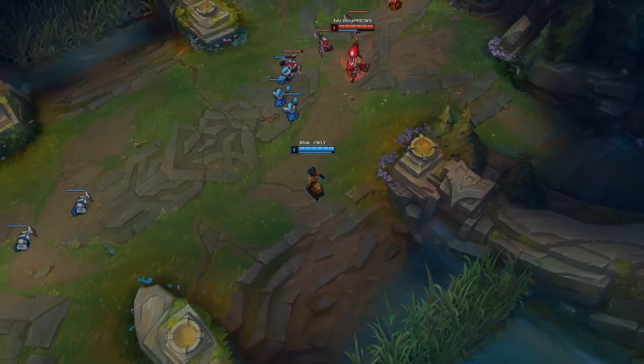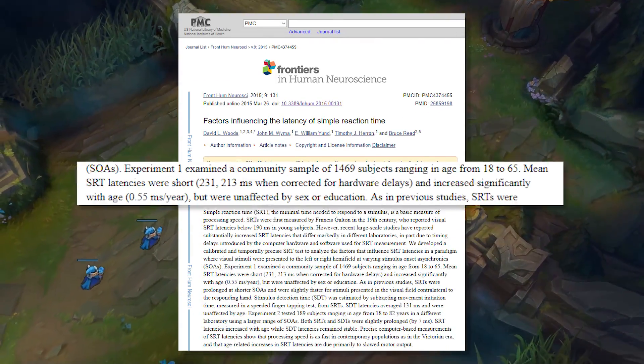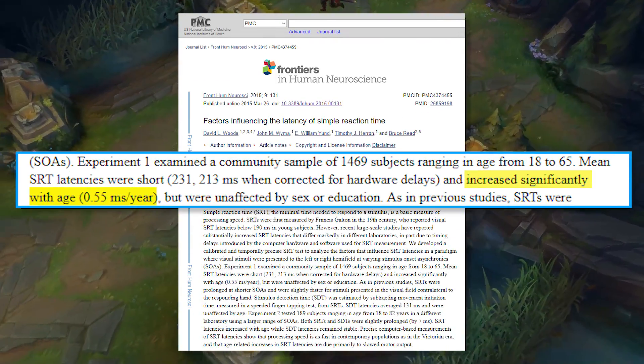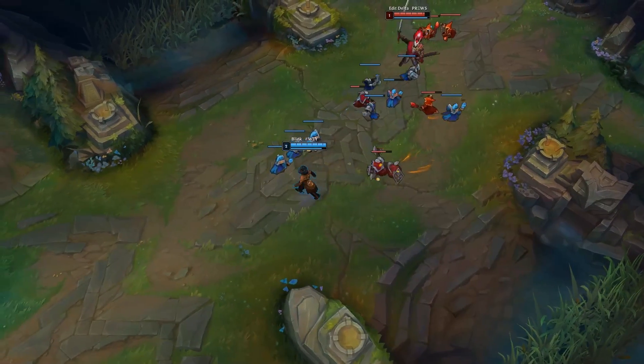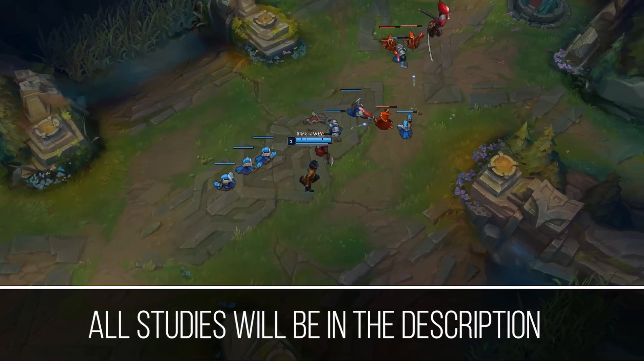Recent studies have shown that reaction time slows down with age at a dramatic rate of 0.55 milliseconds per year, but in this video I'm going to talk about how you can slow down this process and even improve your current reaction time.